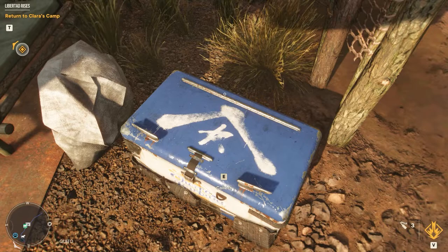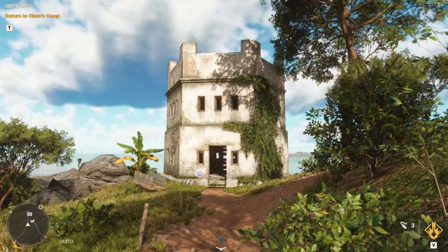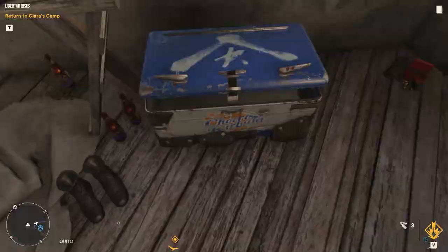Continuing the trend we head even further north to Franja Peninsula. Here we find the small fortlet. We head inside, climb the ladder to the second floor, and beside the graffiti on the wall is the crate.